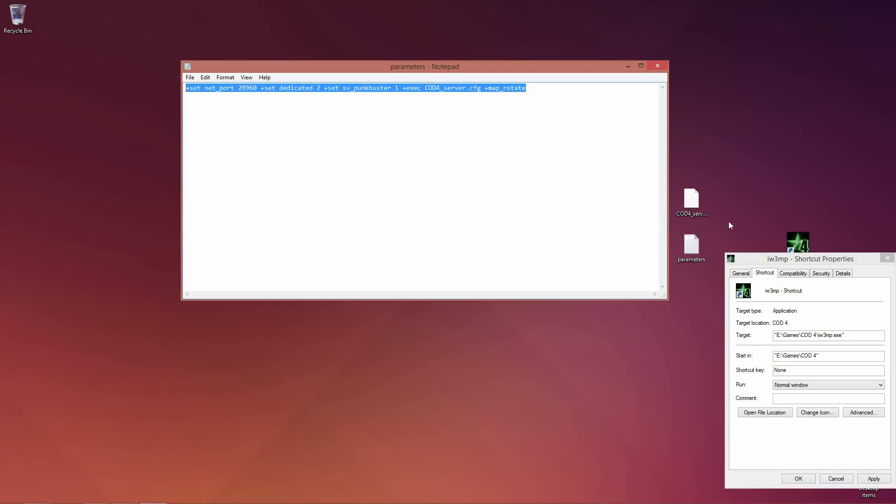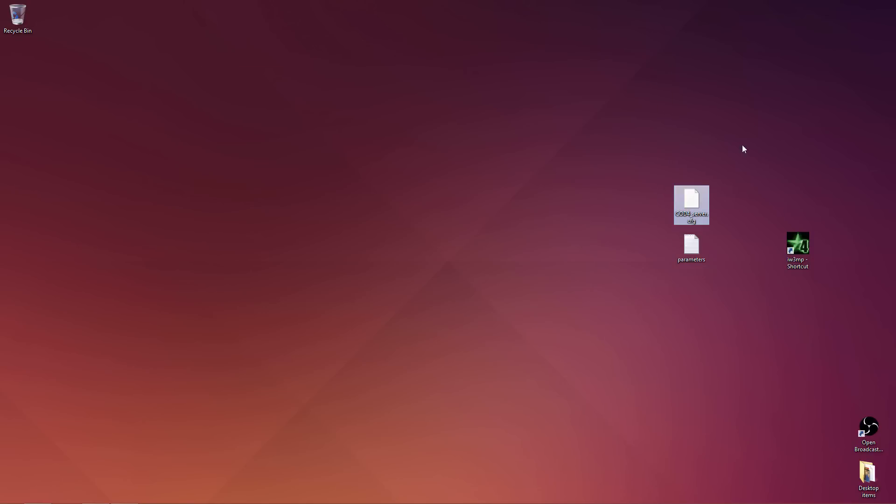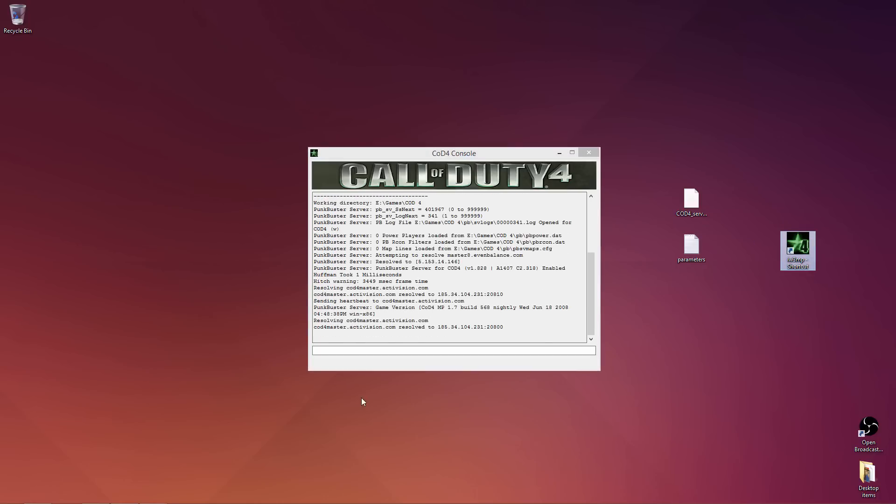Copy this and paste it into the target field, then hit Apply. Now you have nothing else to do but run the server. You will see something like this in the console and your server will be running.